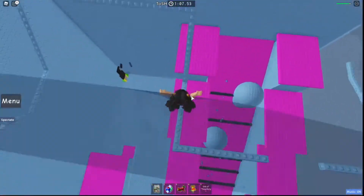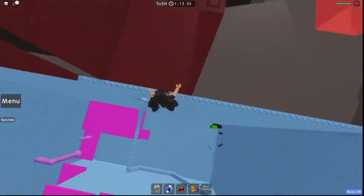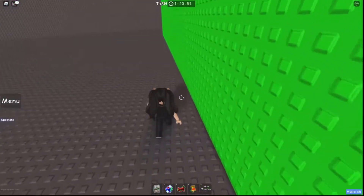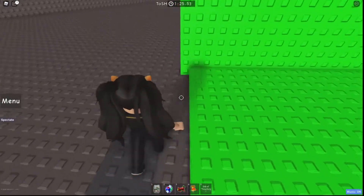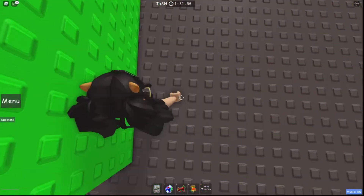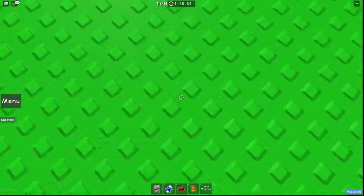Once you get here, you jump back down to this, and then you just jump out. Now you can kind of clip through any of these sides, but it's more consistent for me to do it here — so kind of like this, wall clip it flat, wall clip it here. And then after you're actually clipping, you just hold spacebar and eventually...